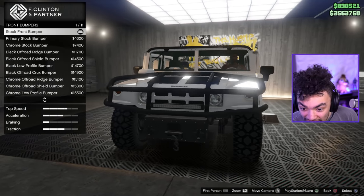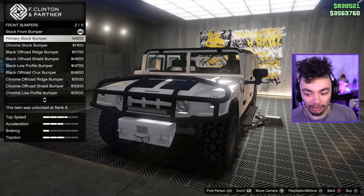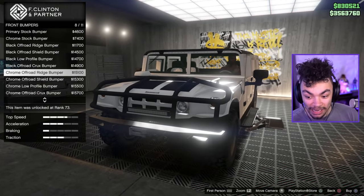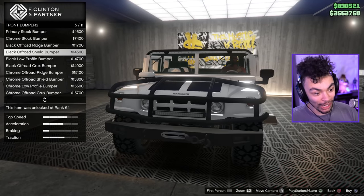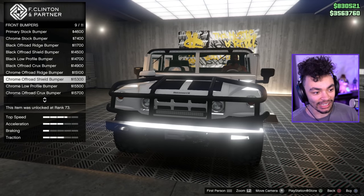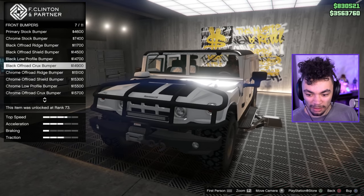I just realized it has a winch stock — I couldn't see it. Maybe I'm going blind. In that case, this option makes it higher, which hopefully makes it more likely for me to ride over stuff. We'll see what the hitboxes are like. I think my favorite's gonna be the matte black ones.